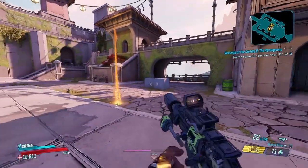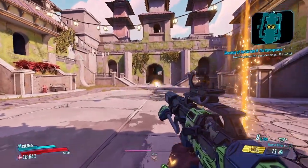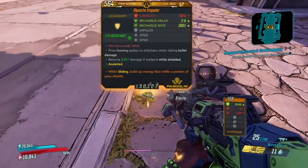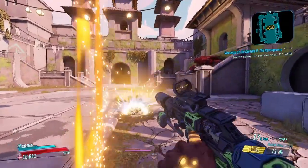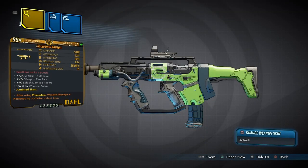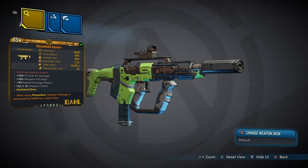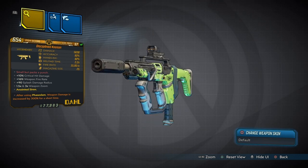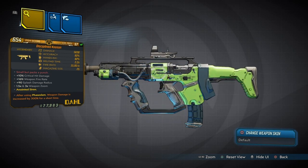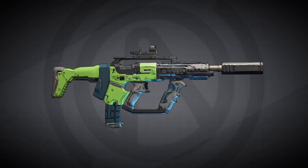This thing will absolutely wreck on Mayhem 6 and above because it's got rockets. It actually acts like a Torque weapon — it shoots out a little burst of rockets that stick, like little grenades, then explode. After using the Flaystam weapon it increases damage by 300 for a short while, but I don't use Flaystam.